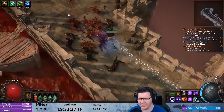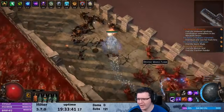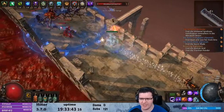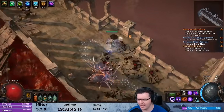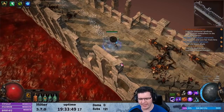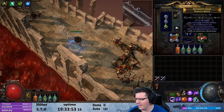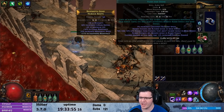Essence Rain Contagion is coming along quite well. I'm already in the Eldritch Battery. We've made some small changes to the build along the way — the main change is I am now using Arctic Armor and Flesh and Stone.